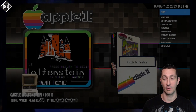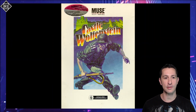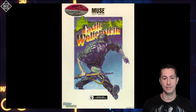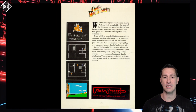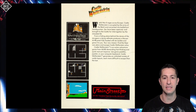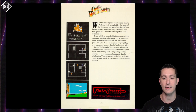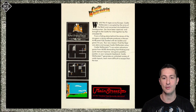Here is the front of the box — Muse Software, for Apple II. You can also see it's for Commodore 64 and 128, which doesn't exist yet, but this was for the original Apple II. And we have the back of the box: World War II rages across Europe. Castle Wolfenstein is occupied by the Army of the Reich and converted into Battlefront Headquarters. You've been captured and brought to the castle for interrogation by the dreaded SS. From a hiding place, a dying cellmate produces a Mauser M98 pistol fully loaded with 10 bullets and gives it to you.